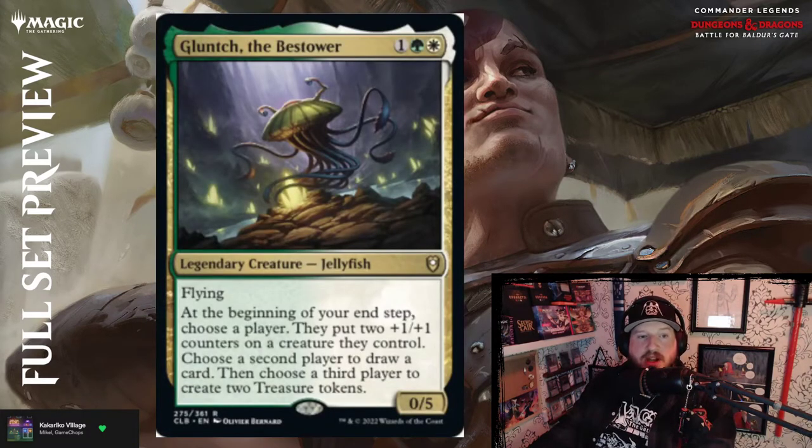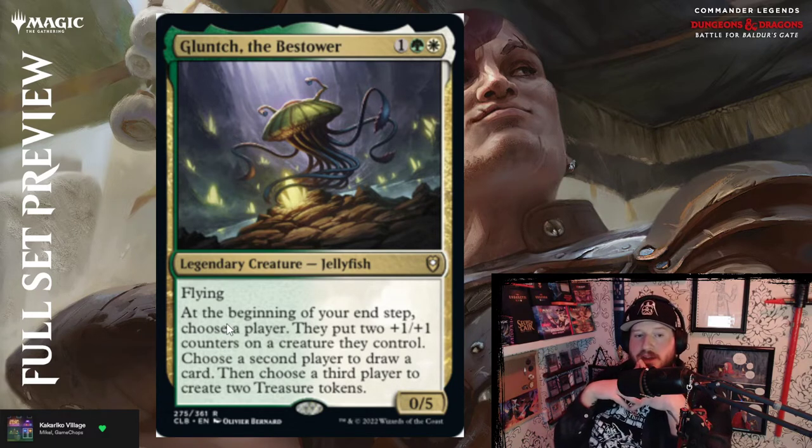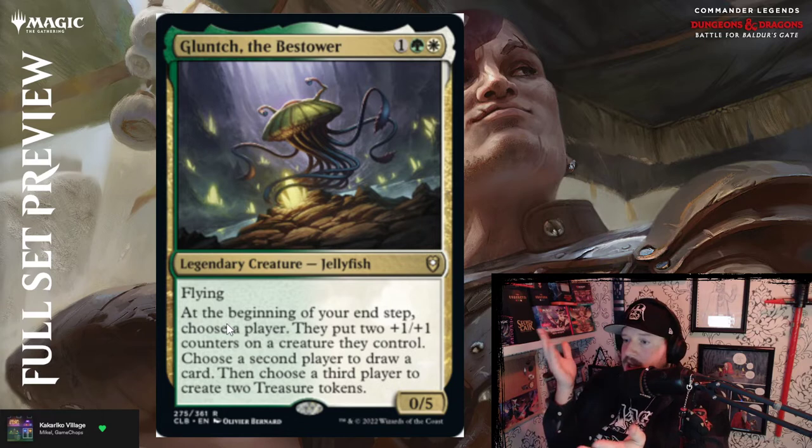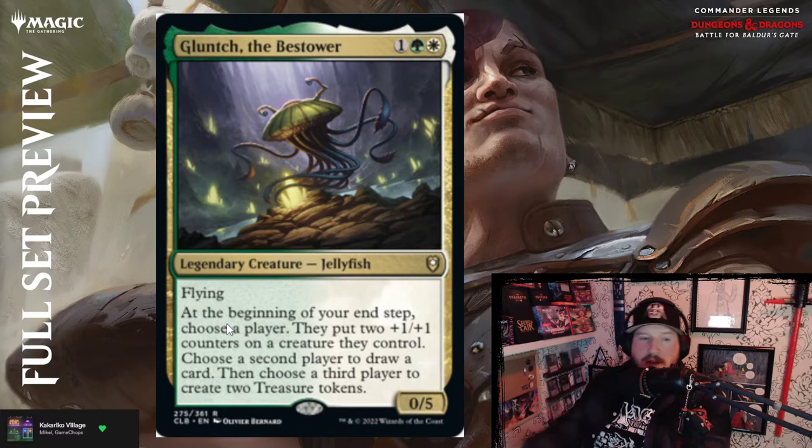Next we've got Glunch the Bestower — one, green and white for a 0/5 Jellyfish legendary creature with flying. At the beginning of your end step, choose a player — they put two +1/+1 counters on a creature they control; choose a second player to draw a card; then choose a third player to create two treasure tokens. Glunch is just the gift that keeps on giving — who doesn't want to get Glunched?